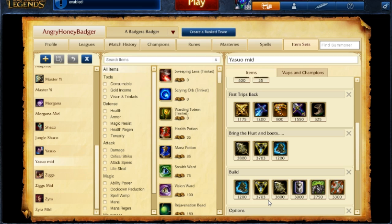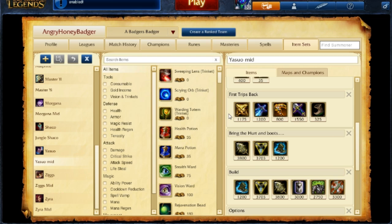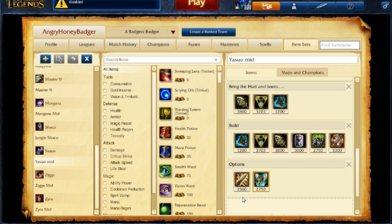If you're not a fan of Trinity Force but you got Zeal early, you can pick up Statikk Shiv instead. It's not a bad option — it's cheaper by quite a bit, so you can get to Infinity Edge a little quicker. Another option if you need it is Guardian Angel, which can really help you out. But that's the key quick build for Yasuo — go ahead and try it out, it works fairly well and I like the combination behind it. Obviously you can tweak it as needed.